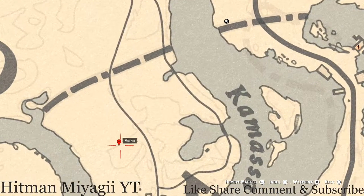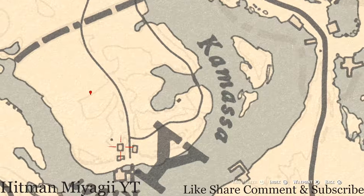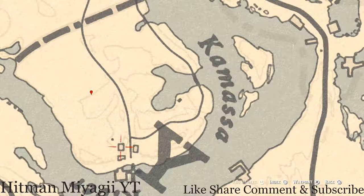Our next marker is a coin — a random coin. Come over here with your metal detector and that's what you will dig up. Inside this old abandoned saloon you will find an Old Time Gin bottle; it's on the counter right inside the building.